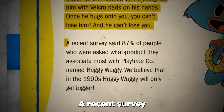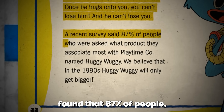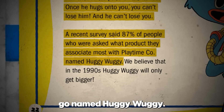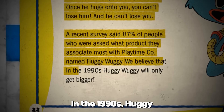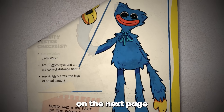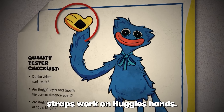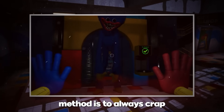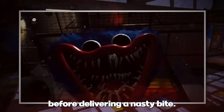A recent survey found that 87% of people, when asked what product they associate most with Playtime Co., named Huggy Wuggy. We believe that in the 1990s, Huggy Wuggy will only get bigger. We even get to see on the next page how the Velcro straps work on Huggy's hands, which might explain why Huggy's go-to method is to always grab his opponent before delivering a nasty bite.